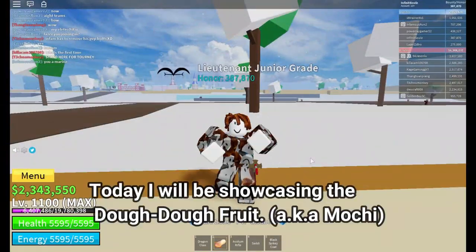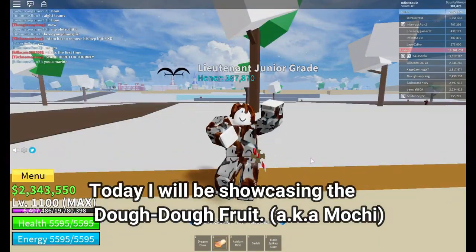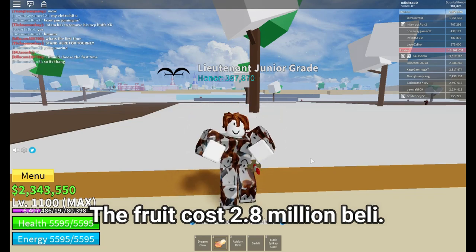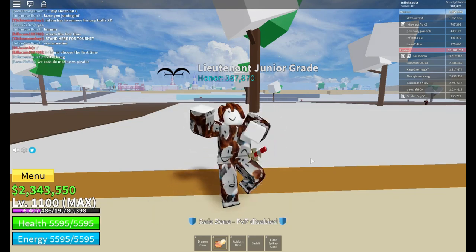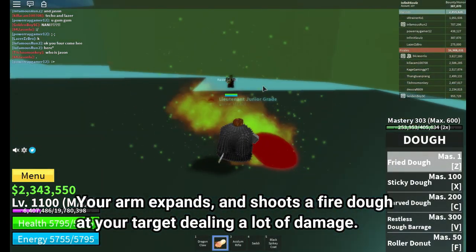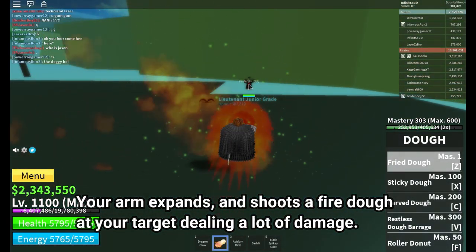Hello guys, today I will be showcasing the Dodo fruit, also known as Mochi. The fruit costs 2.8 million belly. It has four skills. The first skill is Fried Dough — your arm expands and shoots a fire dough at your target, dealing a lot of damage.